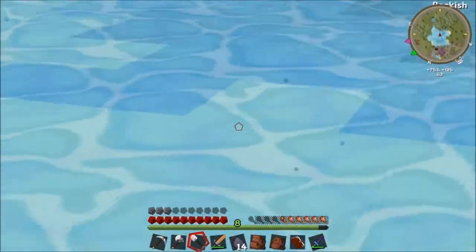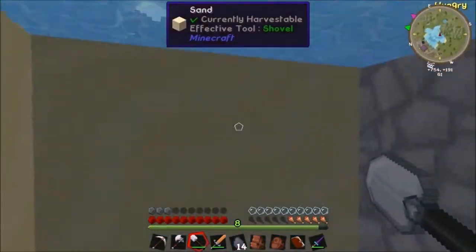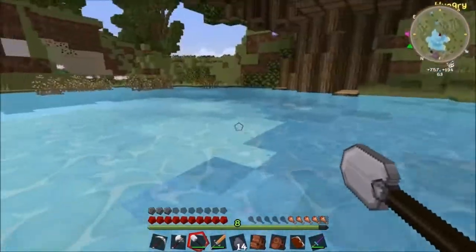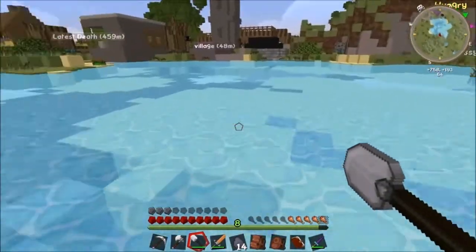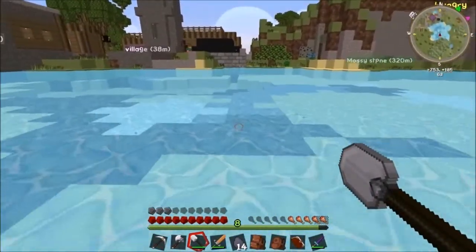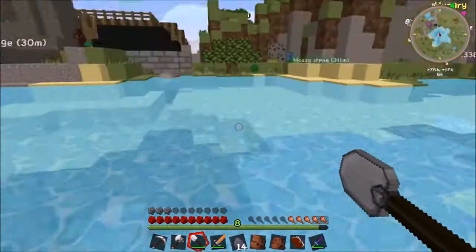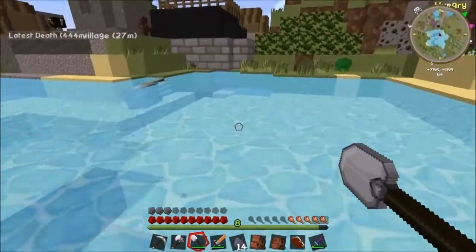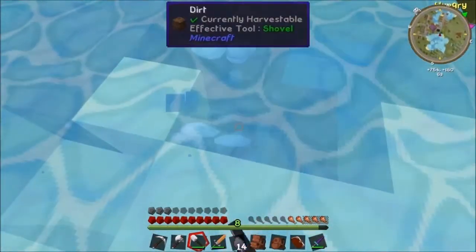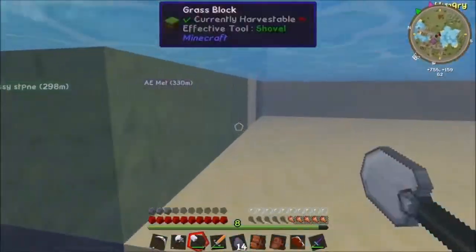Pretty sure I saw some clay in here the other day - yes, it is! Come on clay, come to me. There's also some weird white flowers - algae. I'm pretty sure it's supposed to be flat, I don't know why it's all weird. We just need about 12 more and we're done. Don't mine underwater, you mine slower.